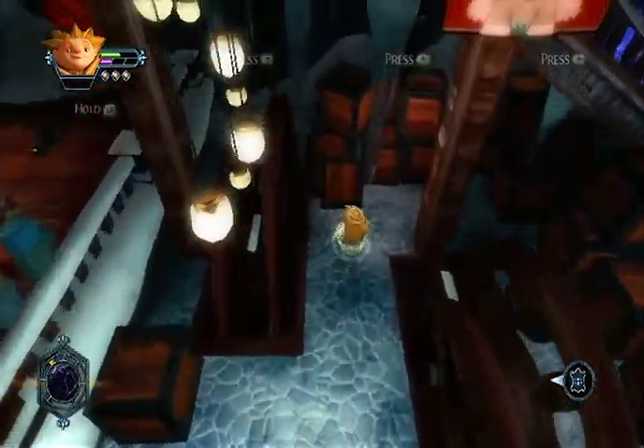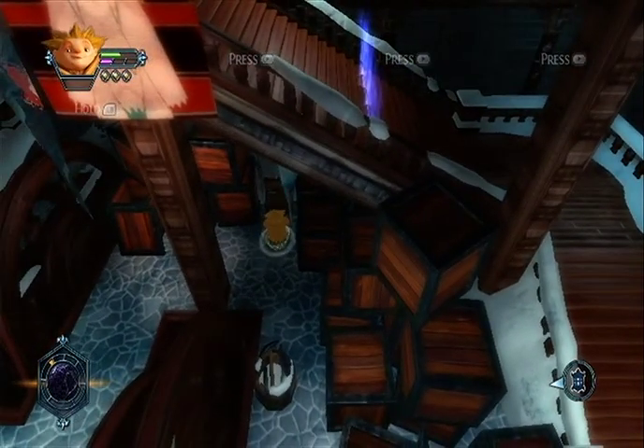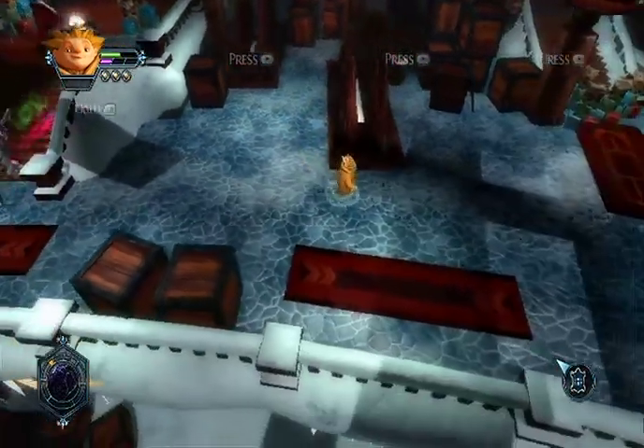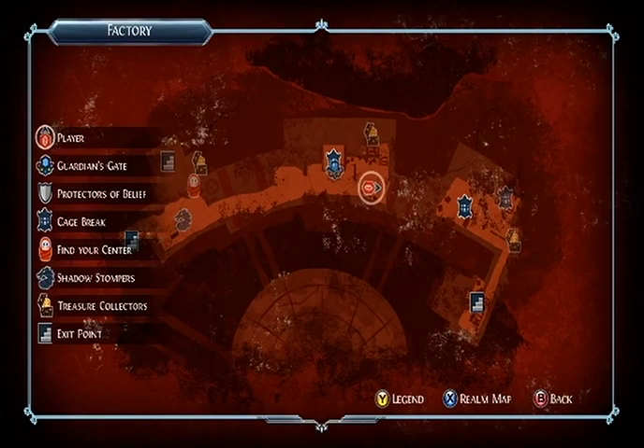Here's a treasure. I got 2 out of 25 treasures — see on the right-hand side? I'm the pulsating gem right there, the red ruby gem, whatever you want to call it. Guardian's Gate... Protectors of Belief... Cage break — that's north of me, up and to the left. I already got that treasure, so I think we're good there. I'll check to see if there's another one. There's some treasures over here. It's another room — won't go there yet. Let me make sure I got my cage.